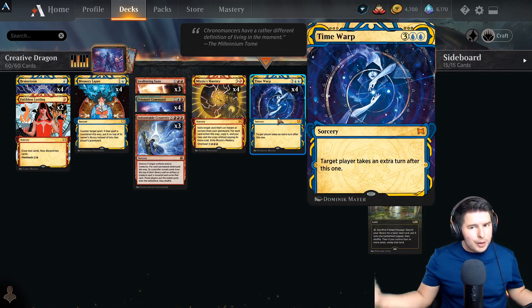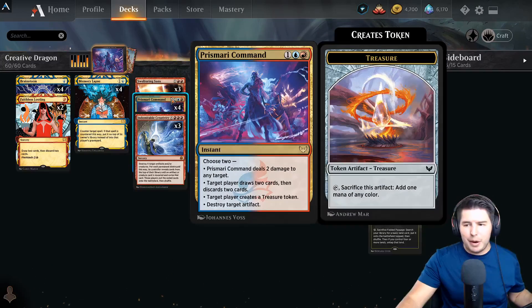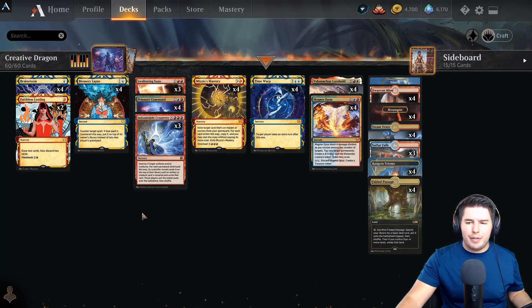We can also find things like Sweltering Suns which can clear the board, Prismari Command, and of course Brainstorm, Faithless Looting - just some good stuff there as well.